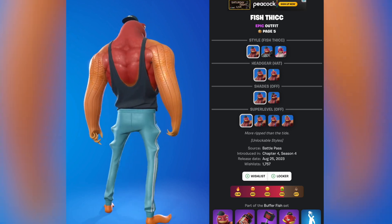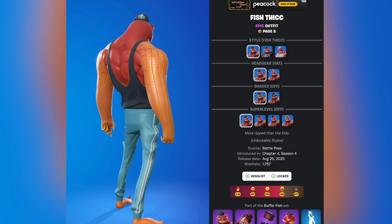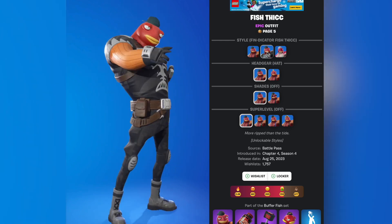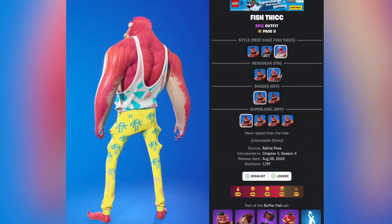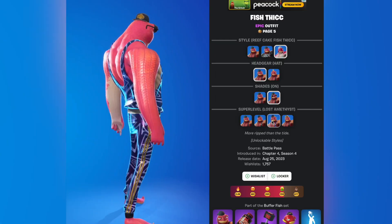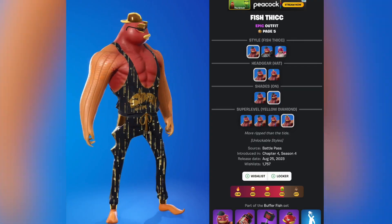Fish thick was released August 25th 2023. This one has a bunch of different styles and it was part of the chapter 4 season 4 battle pass. We got fish thick, fin dictator fish thick, reef cake fish thick, hat on or off, shades on or off. We got the heisted, lost amethyst, and yellow diamond — that one actually looks kind of crazy.